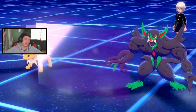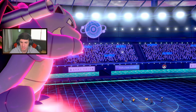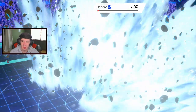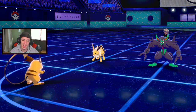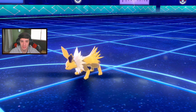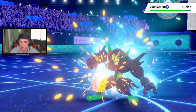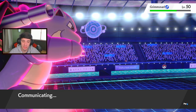Yeet - bye bye Jolteon! And bye bye Light Screen, I'm going to chop that one up for you. I can eventually Volt Switch out, get Clefairy in and then just Follow Me out with Friend Guard up. He has Gyarados - I'm not worried about Gyarados at all. I'm going to go into that Gyarados, take out Grimmsnarl, then Nuzzle or Volt Switch.